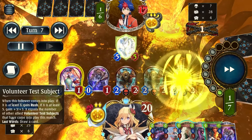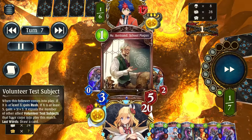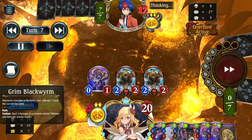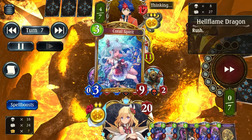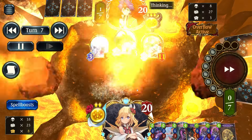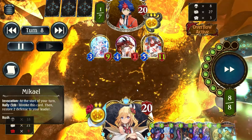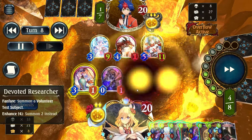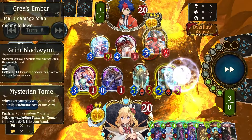Honestly, I feel like the way they built their deck was pretty bad — I'm not going to sugarcoat it. Here I didn't really have a need to play Mysterium Circle; most of the time Bertrand is better saved in follower form so I can actually fuse it into Sephy. They actually banished one of my Test Subjects, which prevented me from overflowing — I'm kind of grateful for that. Imagine if I had overdrawn a Sephy, that would have been so sad.